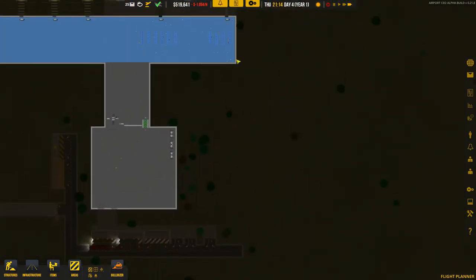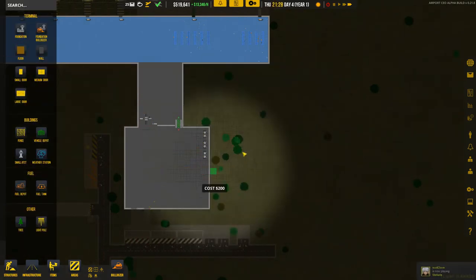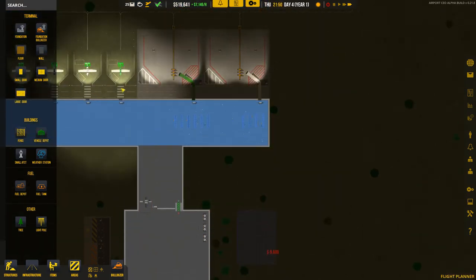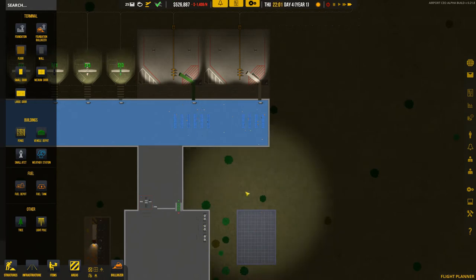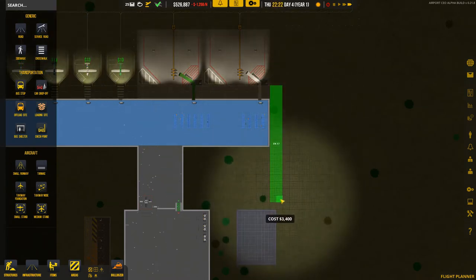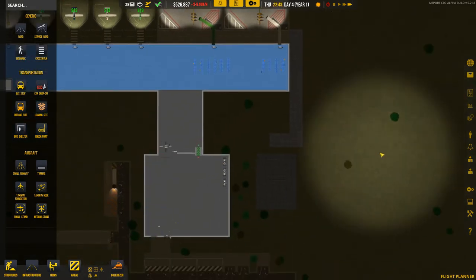While we wait for procurement, we can already build a luggage area. Go to Foundation and designate a small area — it doesn't have to be very big, something like this is fine. Then we have to bring a service road there, because the carts need to be able to bring and take luggage to and from the airplanes. So we need more service road, brought around here.